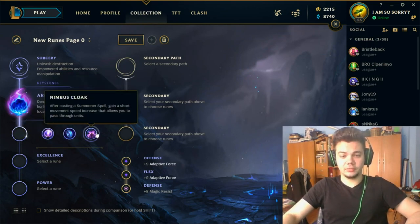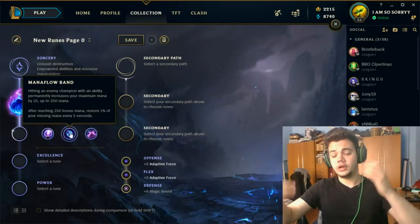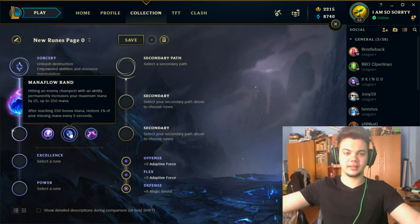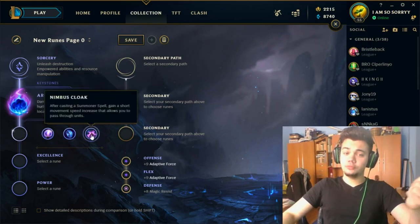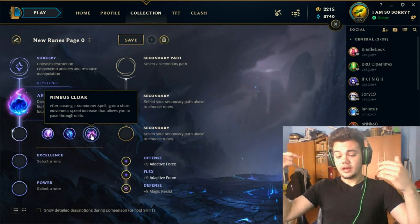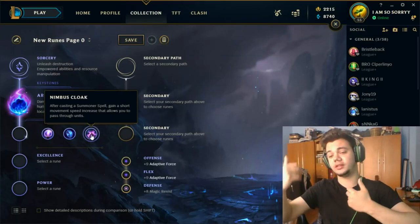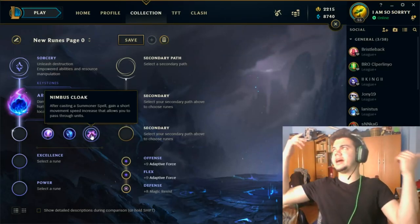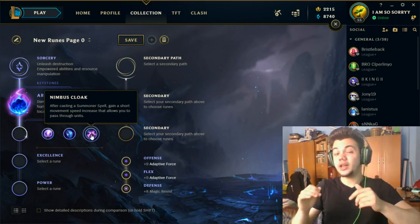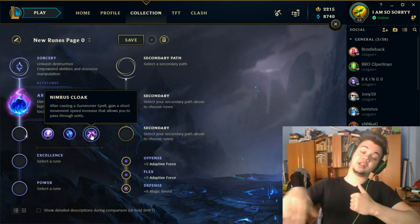We start with Comet and then we have a choice between Mana Flow Band and Nimbus Cloak. Mana Flow Band on Xerath is really easy to proc because you have Q and W — if you start W at level 1 against some assassins you can instantly proc it. If you play Nimbus Cloak, when you press Barrier or Flash you gain immense movement speed to help you escape. So if you're against matchups that are quite difficult — like Gragas Zed, Gragas Katarina, Gragas Diana, two champions that can close the gap — you might want Nimbus Cloak to run away when you use Barrier, Exhaust, or Flash.